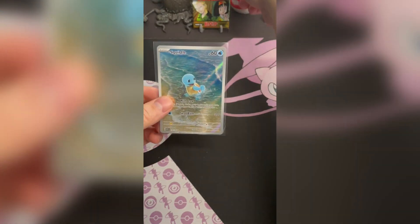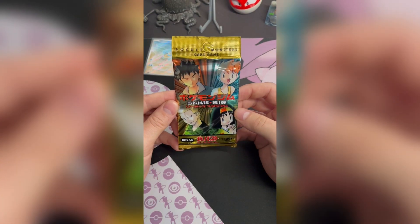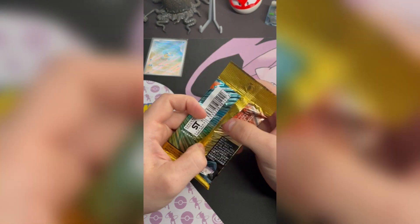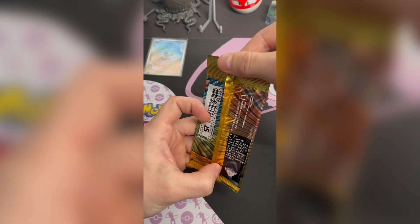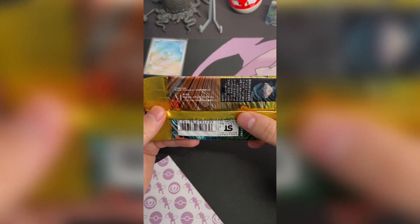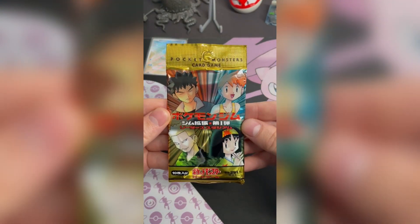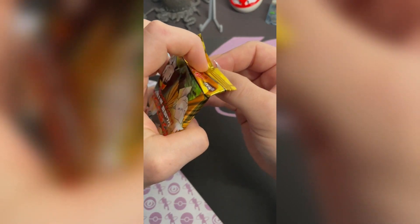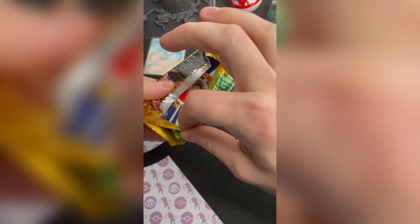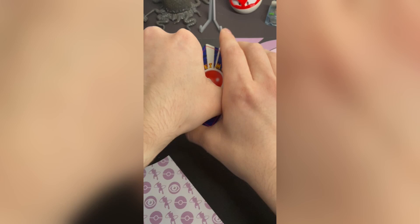And then we'll get to the main event of today, which as promised is our Gym 2. Holographic guaranteed in these packs. This is from my collection — I purchased this probably about a year ago on eBay. I think I want to open from the bottom one last time. Sealed collectors, avert your eyes. Let's try to save the pack art. I think the holo is the first card, so I'm going to do this.